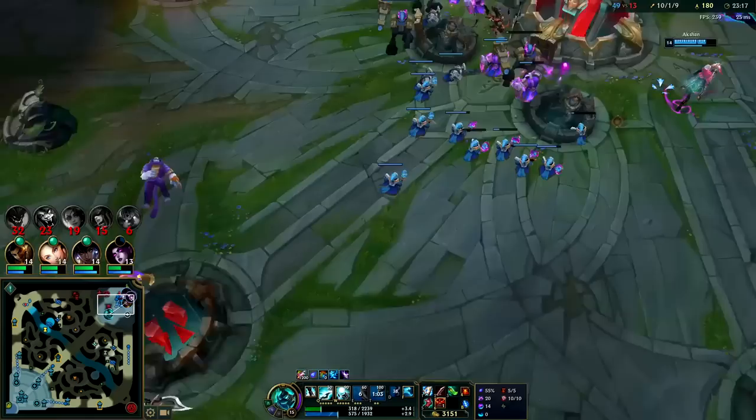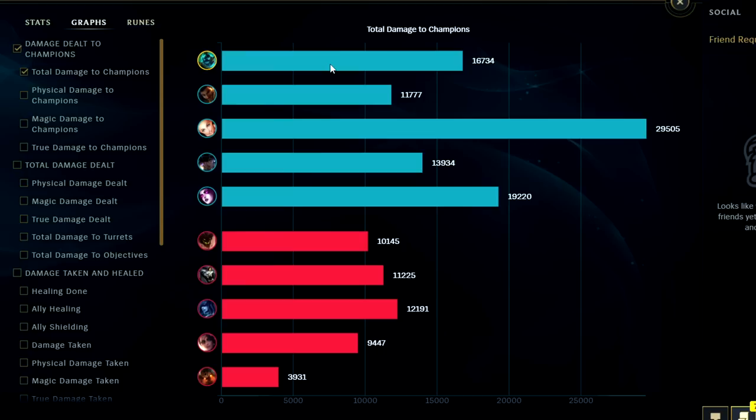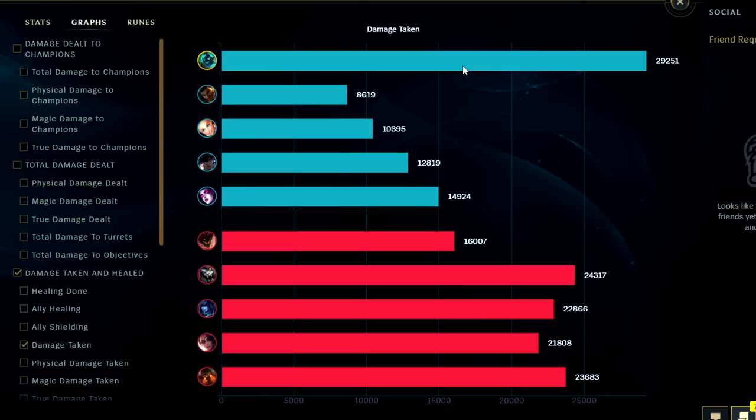Hecarim is absolutely overtuned right now — 86 extra AD off of E movement speed plus bush movement speed. Blue jungle item is the only one worth taking on Hecarim. Looking at damage dealt to champions — we had more than everyone on the enemy team, though Lux made it look like no one else was doing damage. Looking at damage taken — we took the most in the game. Very cool.